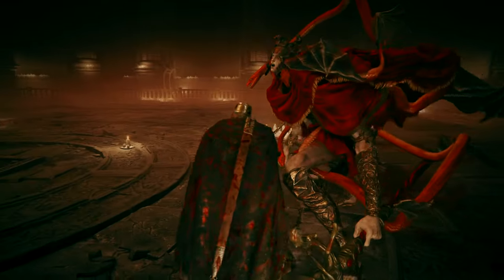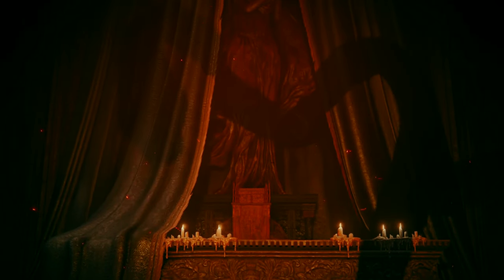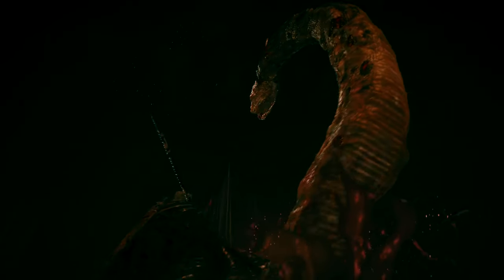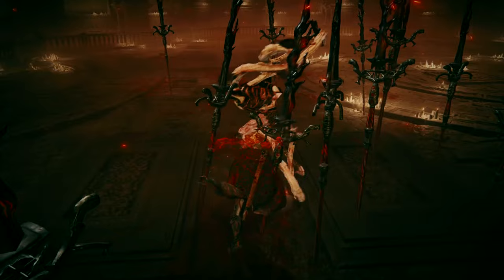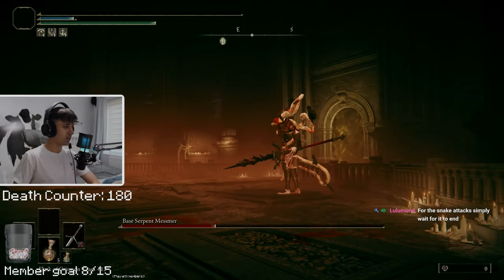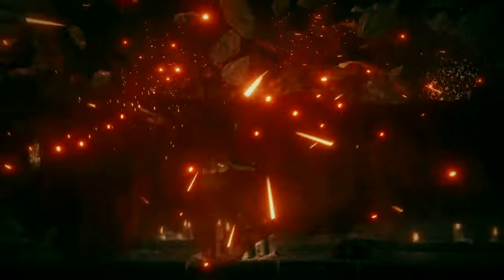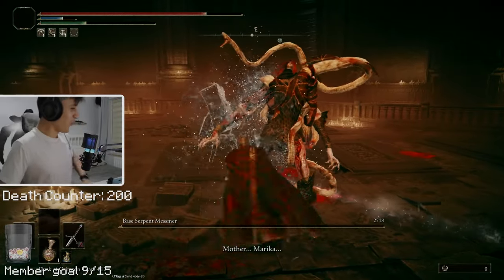Speaking of halfway point — get this guy to half HP and you get the second phase. And the second phase is way easier than the first; I almost killed him the first time I did it. The second phase is definitely way more crazy-looking though, with snakes flying everywhere. But with a bunch of tries and all that determination, we finally beat Messmer, beginning the second half of the DLC.